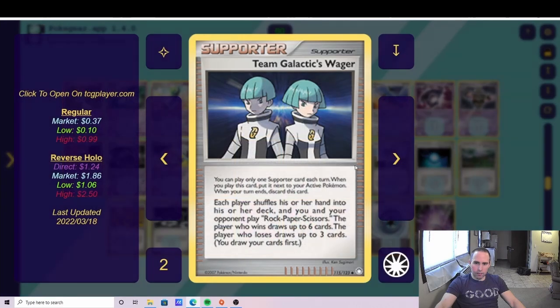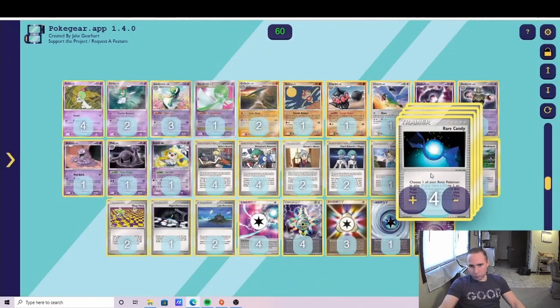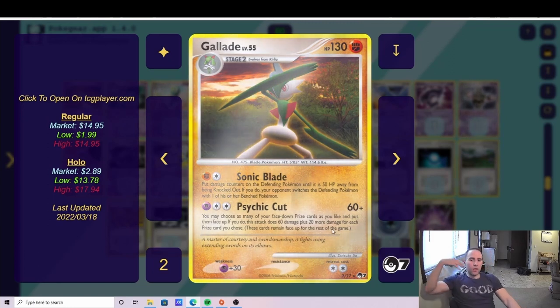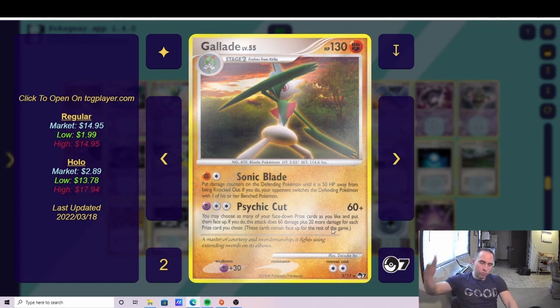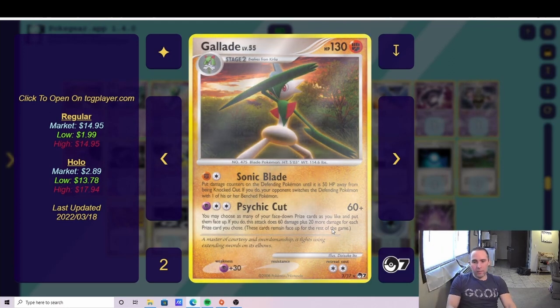We combo this with Team Galactic's Wager, trying to put our opponent at a very low hand size. Best case scenario, we put them at three cards and then start Psychic Locking them, meaning they can't Claydol back out of it. Then there's Gallade, which uses Psychic Cut — you flip as many prizes as you want to do 60 damage plus 20 more for each prize you flip. Maximum 180 damage, which is enough to knock out anything in the format.